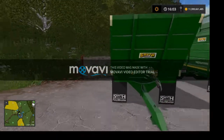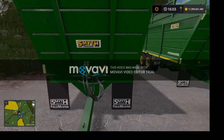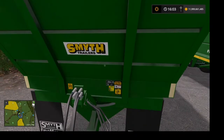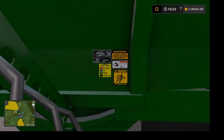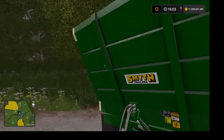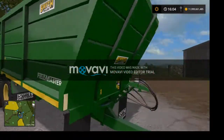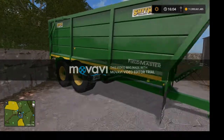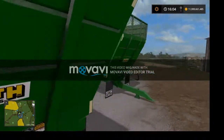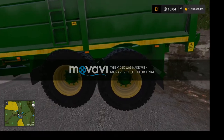First thing, let's check out this trailer. The first thing I noticed on both of these trailers is the extreme level of detail. Nice Fieldmaster logos, mudflaps — let's just zip around the back. The tires are amazing — Michelin tires.